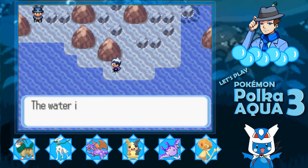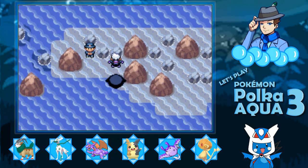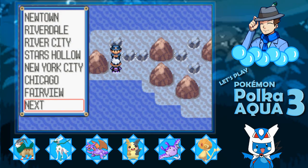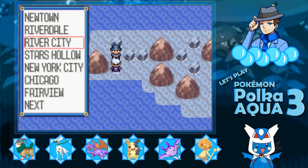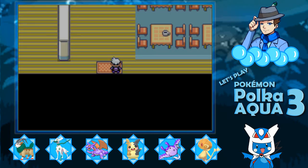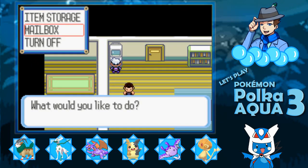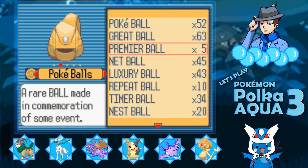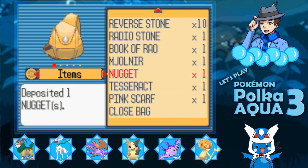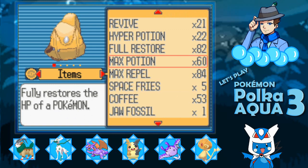Let's use our raft so we can fly somewhere. I'm going to go here. We have a couple things I don't really need. I'm going to deposit this Nugget and deposit this stuff.